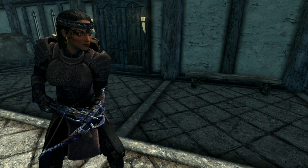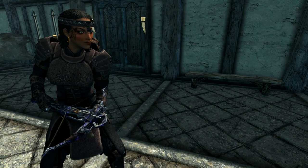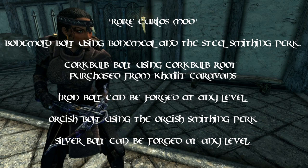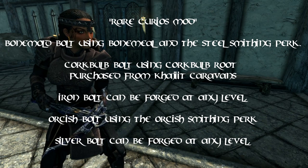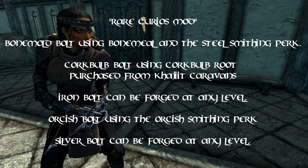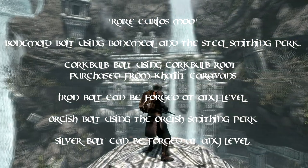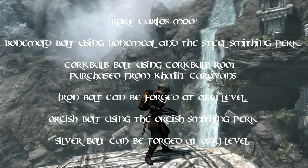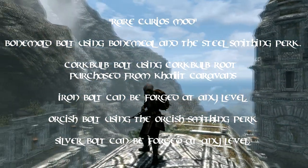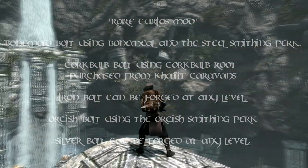For those of you that have the Rare Curios mod from Creation Club, you can craft the following: Bonemold bolts with a damage of 15, forged using bone meal and a Steel Smithing perk; Cork Bulb bolts with a damage of 10, forged using Cork Bulb Root purchased from Khajiit caravans — though personally I'd save the Cork Bulb for alchemy; Iron bolts, forged at any level with no perks required; Orcish bolts with a damage of 12, forged using the Orcish Smithing perk; and Silver bolts with a damage of 10, forged at any level without any perks.